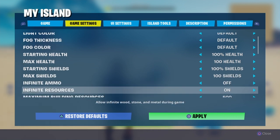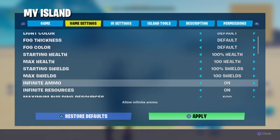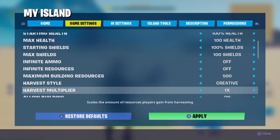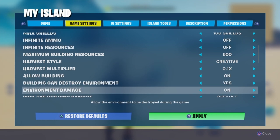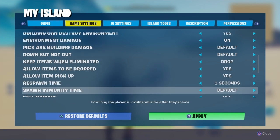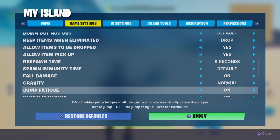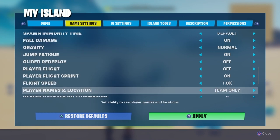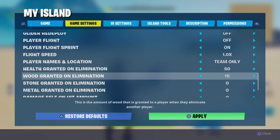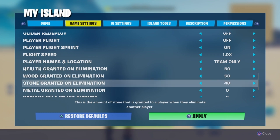Make sure you put shields on 100, max ammo off, and infinite resources off. Harvest rate should be at 0.1, environmental damage should be on, keep items when eliminated set to drop, fall damage on. I have siphon settings so everything is 50 — you get 50 health and 50 mats each for killing somebody.